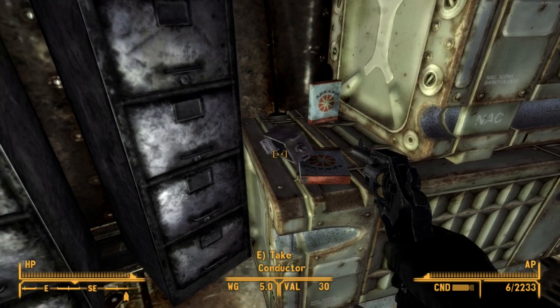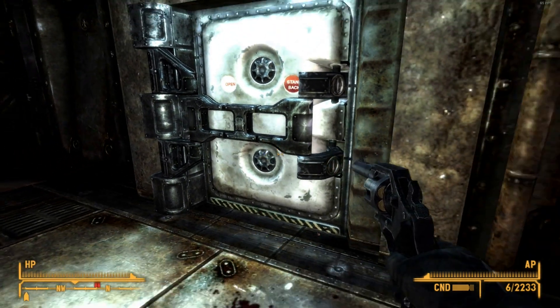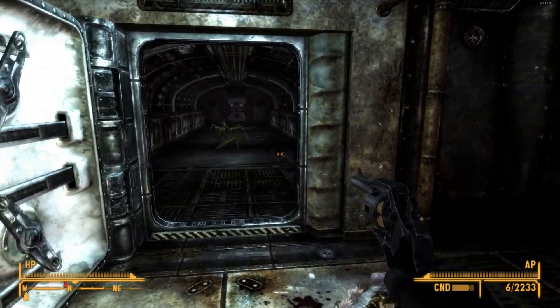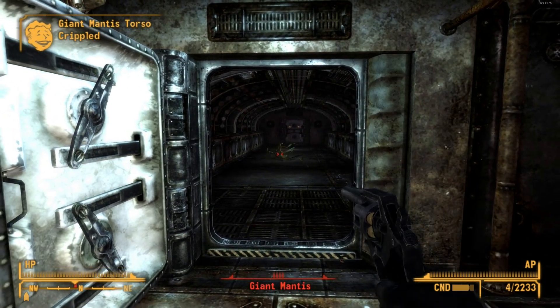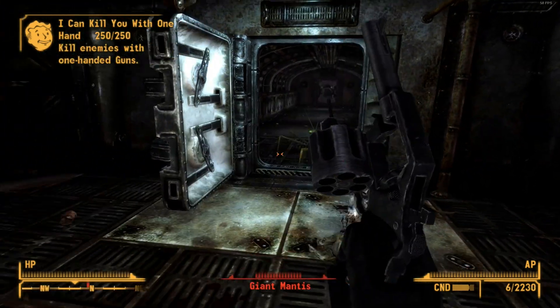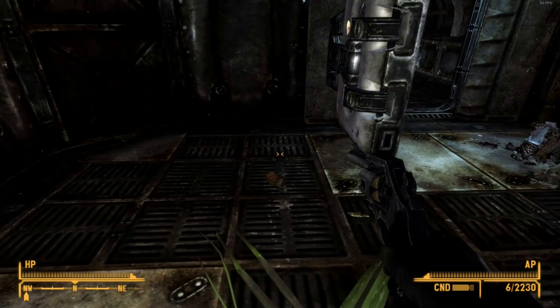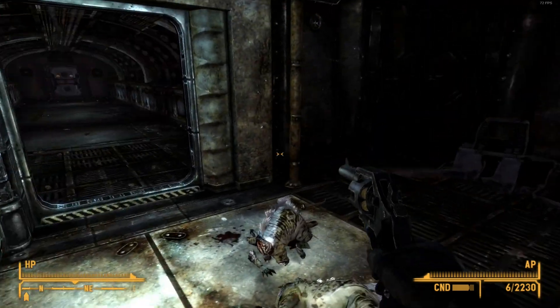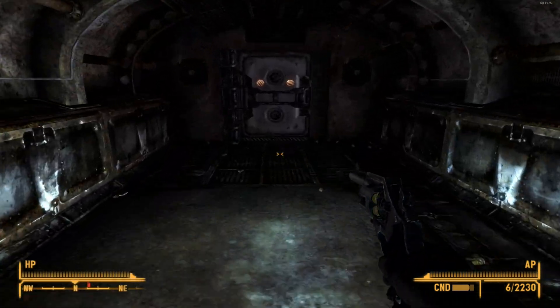There's a Braxo cleaner advertisement — 'for all your cleaning needs.' Opening the door to the reactor area. Clearing out the enemies in here. I can kill them pretty quickly with a one-handed gun.